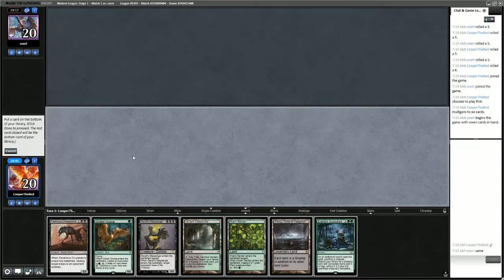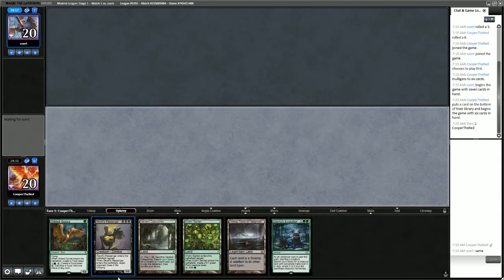We'll have to put a card back. I'm leaning towards putting back Chupacabra. We like having quite a few lands, and the Garruk's Messenger could be very useful as well.